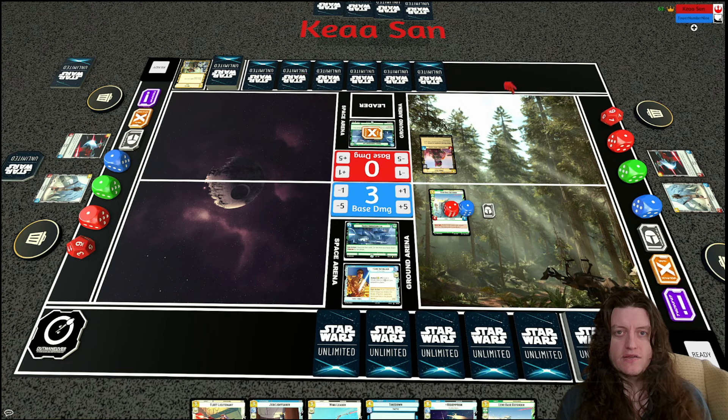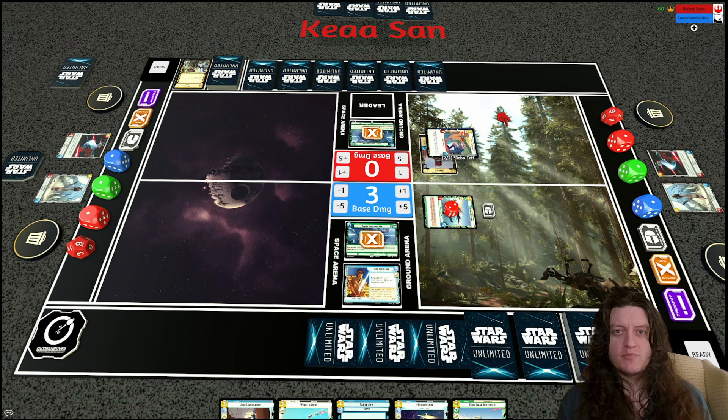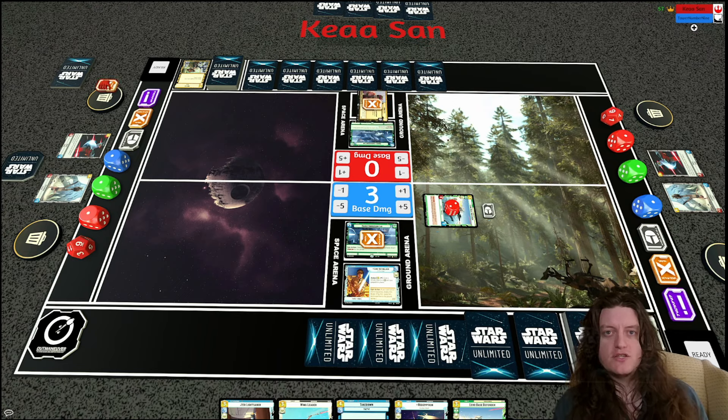I have another Echo Base Defender. I initially swing into Boba inflicting four damage, but I realize I have a better play and my opponent lets me take it back. I ambush a Fleet Lieutenant instead — resolving the 'when played' ability first to hit for six, then the Fleet Lieutenant hits Boba for three and clears him. The downside is I have nothing else to do with remaining resources, but clearing Boba is very solid.